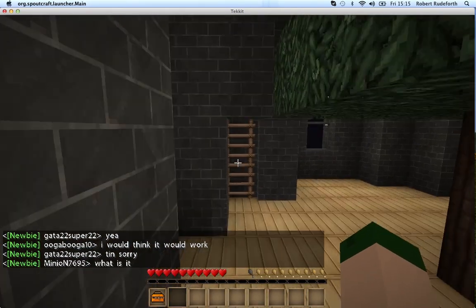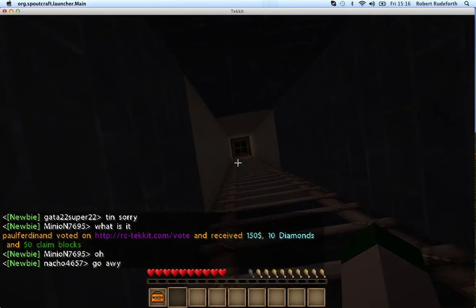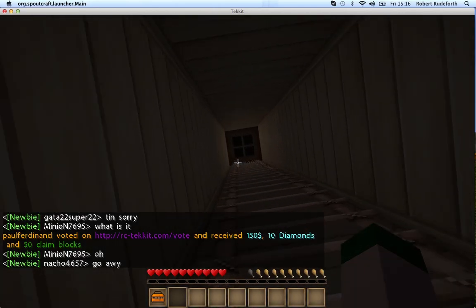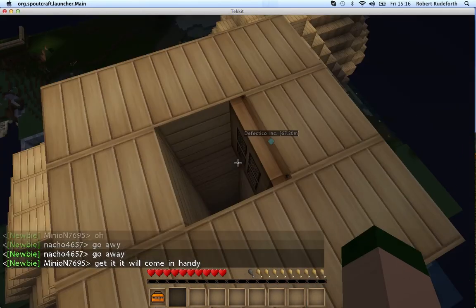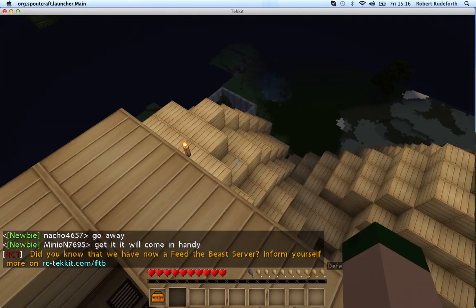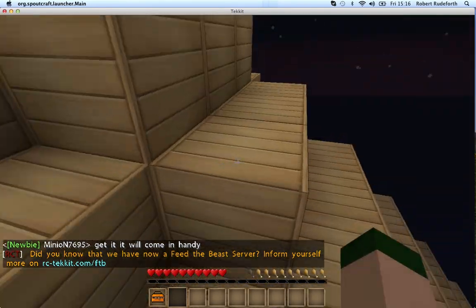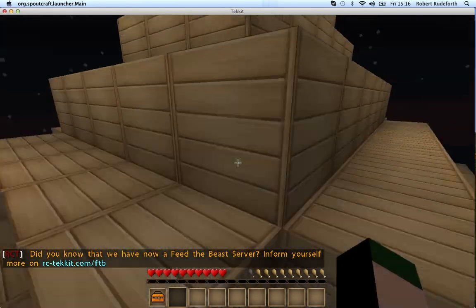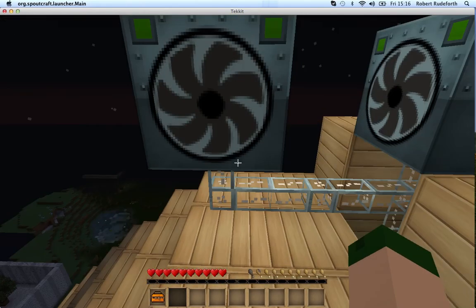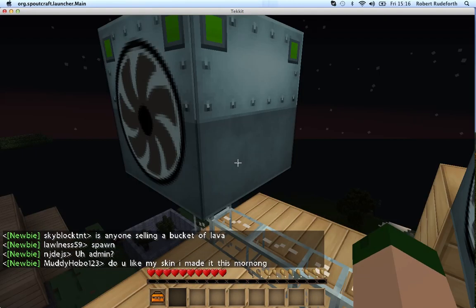I'll show you where I get my power from as well when I'm here. We go up to the chimney. Up here we have my rooftop, the top of Defectico tower. And there we have our power supply. We've got two windmills here. These are providing power through this cable down into the secretary's room.